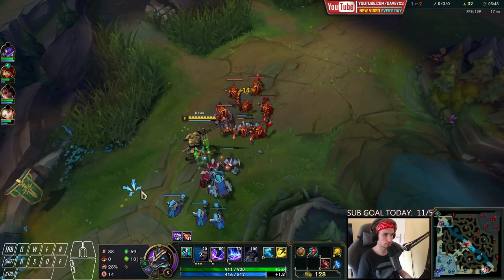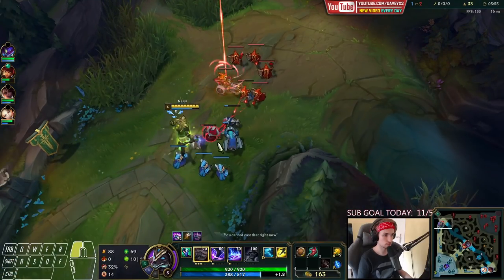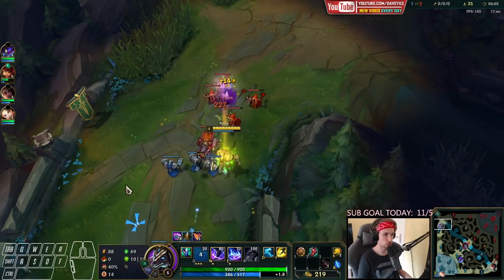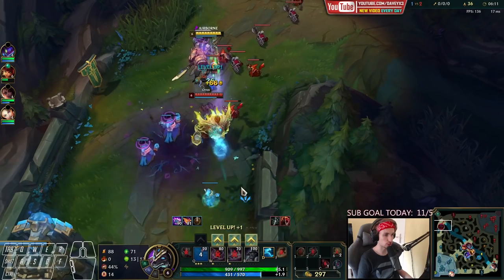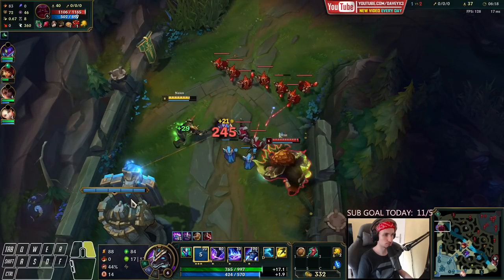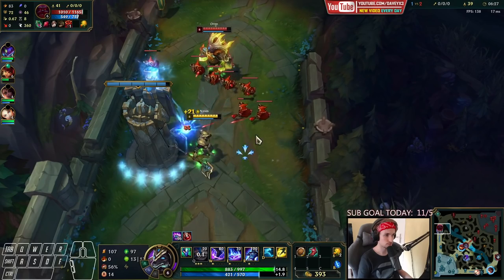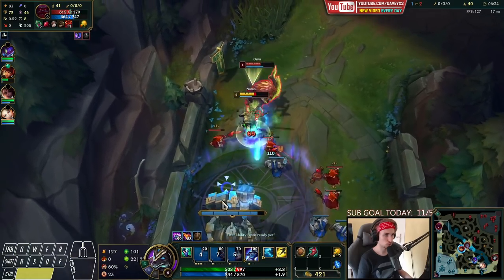I'm gonna go back to stacking — get as many as possible. 72 stacks right now. Seems like this guy is going for Armor, not necessarily going for damage, which surprises me honestly. I thought I was expecting Ornn to go for some kind of damage — maybe like a Sheen or something like that. Not gonna poke him too much here. Use my Potion. Stack this up.